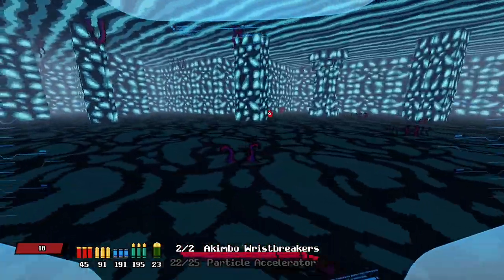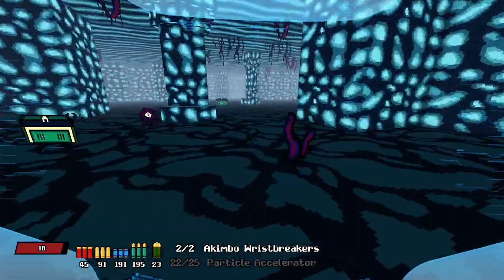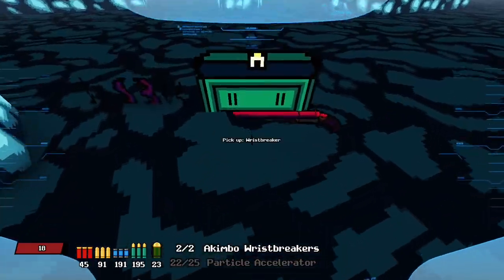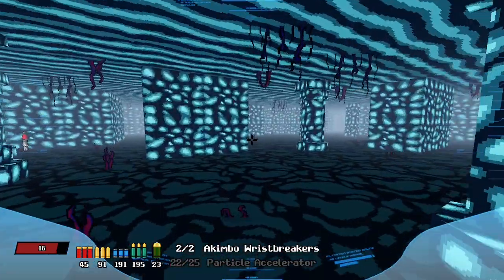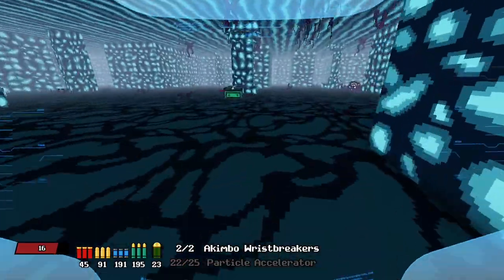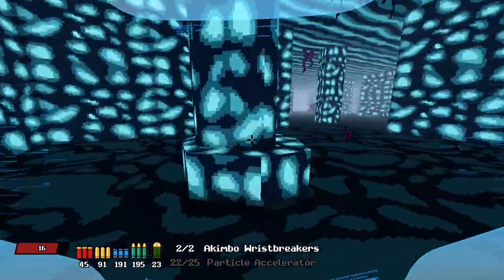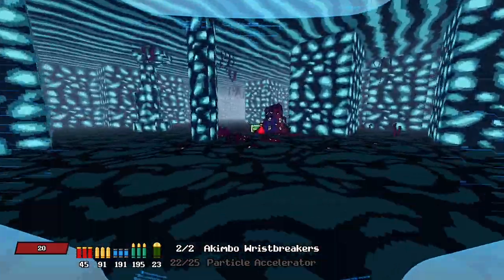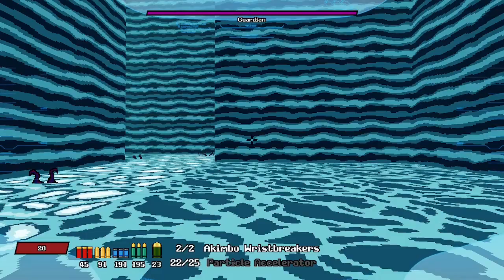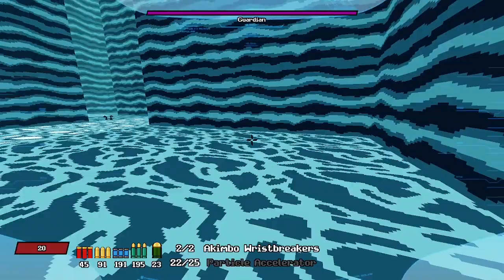Oh wait, you can go akimbo — that's kind of fun. Why can I shoot? I think it broke. I can't press one or two. I have nothing equipped. Well, this is how we die — trying to equip two wrist breakers and then we break our wrists so we can no longer fight. Let's just jump out of here and see what happens. We still can't fire. We have no guns. We're armless. Hey, is it too late to become a pacifist?